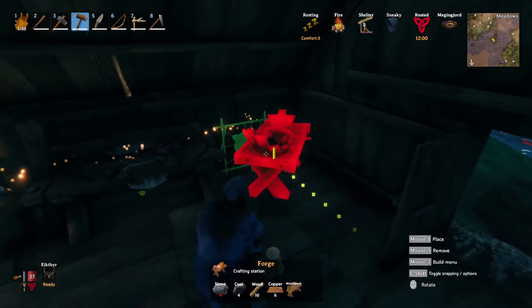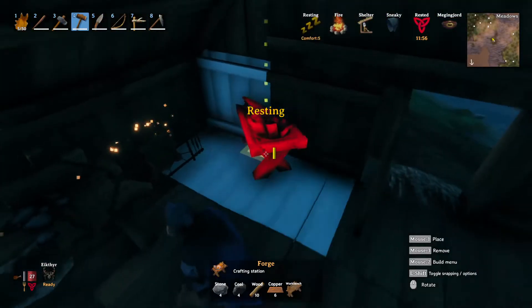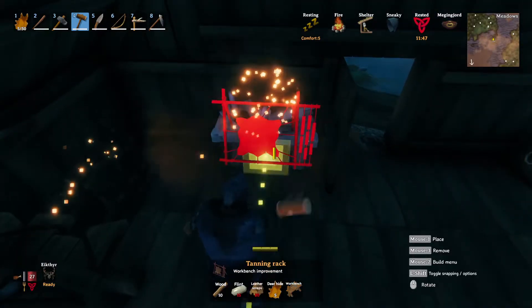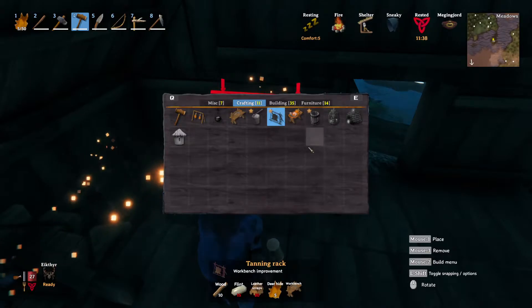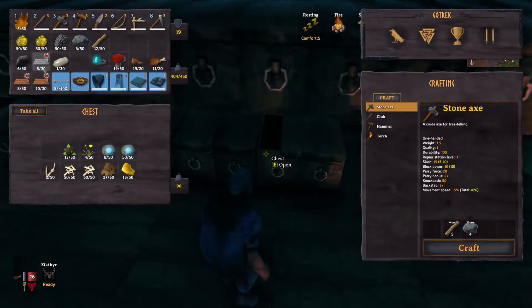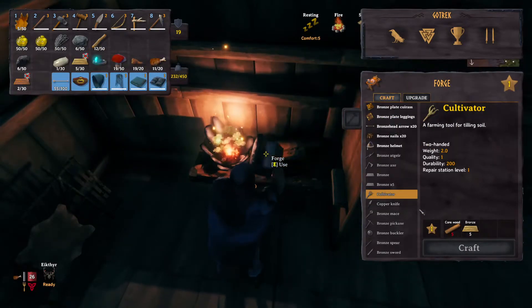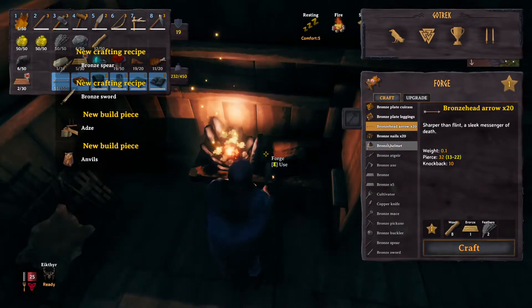Crafting — need four stone. Let's see: forge, knife, bronze, forge, cauldron. Okay cool, that's what I was looking for. Fine wood — can't do that yet because we need to make bronze first. We need to get our tin smelted. Let's leave six in the chest because we need that for the upgrade. Need some core wood — I didn't bring any core wood with me. There's the bronze pickaxe, bronze head arrows, and an anvil.